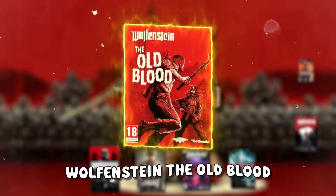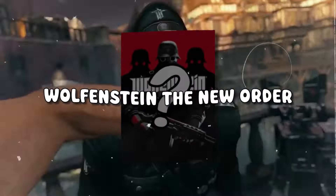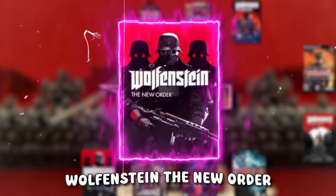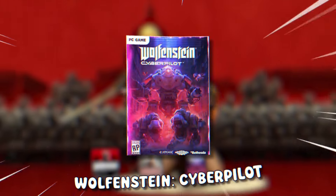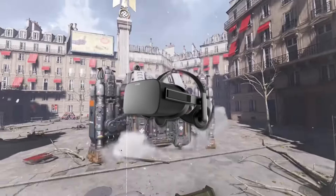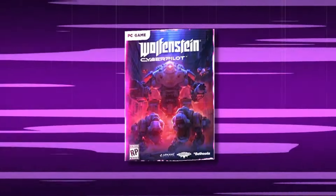So, start playing Wolfenstein: The Old Blood, which is a standalone expansion to New Order and happens before its story. Next, you can play Wolfenstein: The New Order. After that, Wolfenstein 2: The New Colossus, which picks up five months later. Then try Wolfenstein: Cyberpilot, which is set 20 years after Wolfenstein: The New Colossus, and is the franchise's first VR game. And finally, wrap up with Wolfenstein: Youngblood, which is set one week after Cyberpilot. This standalone Wolfenstein offers a cooperative experience for two players.